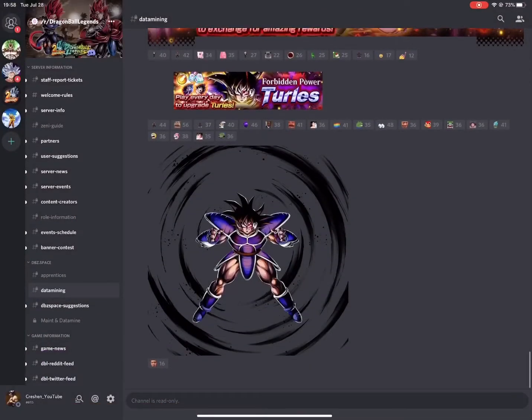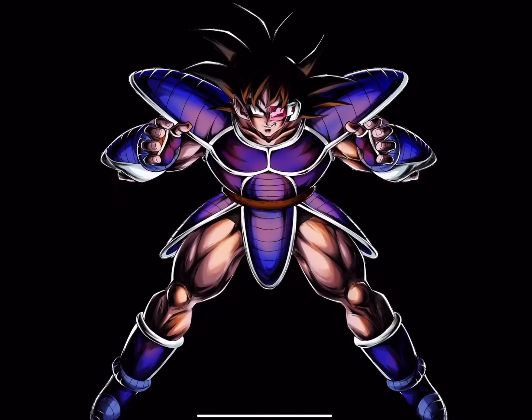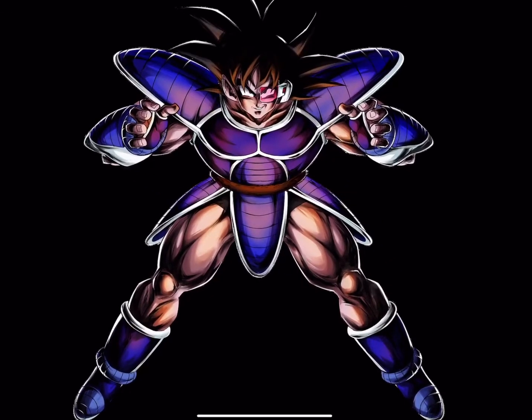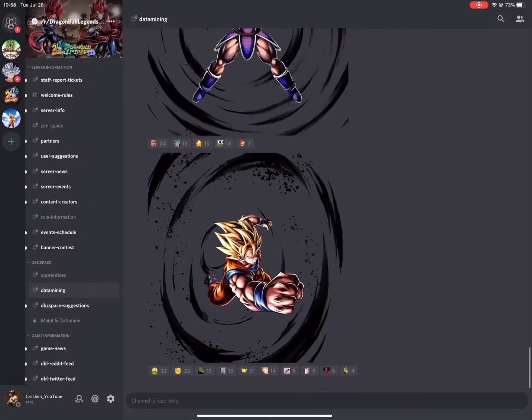Here we have Turlis — this is what he's going to look like, this is his card art, and it definitely looks good. You can see it's extremely detailed. When you look at it in the app everything is obviously going to look a lot better since this is exported and won't be true UHD.